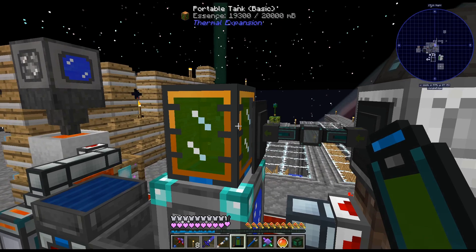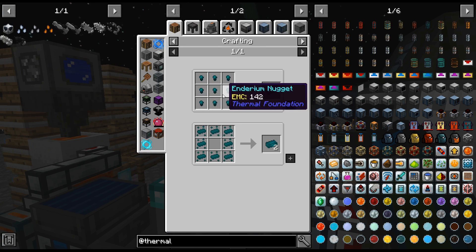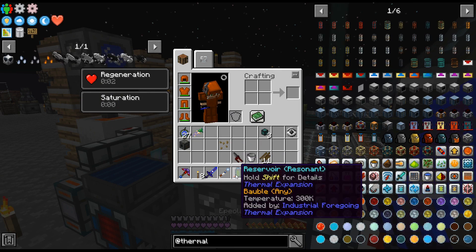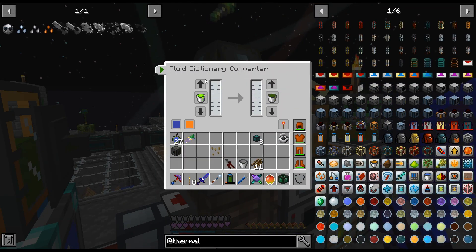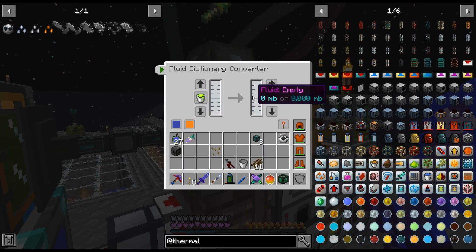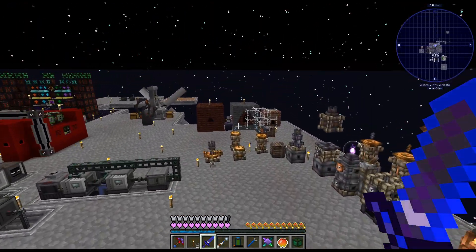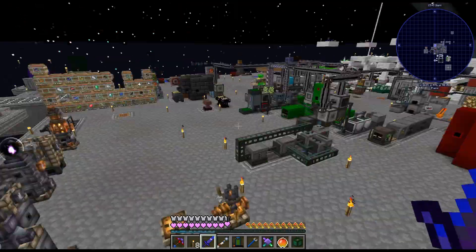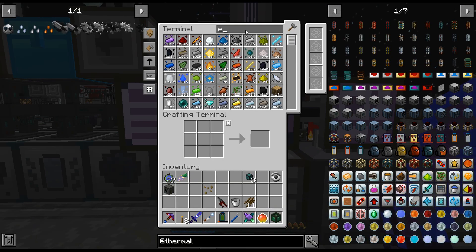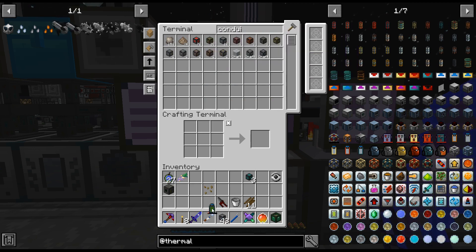Alright, we are back. You may notice I have our reservoir in my inventory — actually pretty easy to craft up, I have everything. So I've just crafted one of those up and — portable tank — I'm just filling this up with a little bit of essence with the fluid extractor, or the fluid dictionary — basically using the liquid XP that we've collected and turning it into essence. We have thousands of levels, so we need that for the mob duplicator.